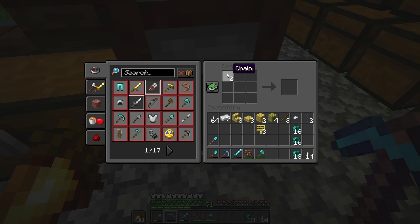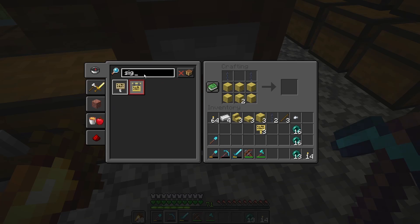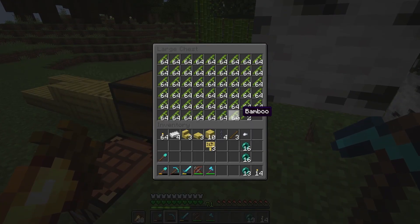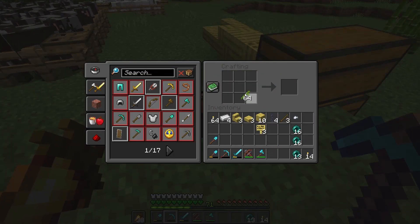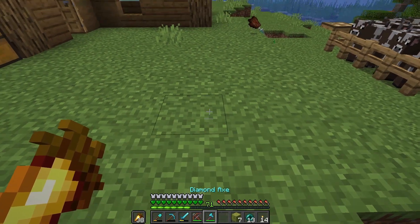Oh man, you guys don't understand how excited I am! Wait, what what what — a sign? Oh, blocks of it — that's kind of expensive. I guess not. Oh wait — so this doesn't have to be stripped? Okay, it has to be stripped. How many signs did we get? Six — okay, I like that trade, I thought it was going to be three.